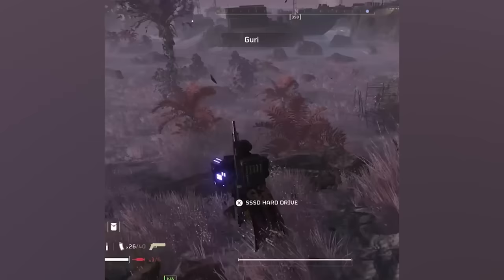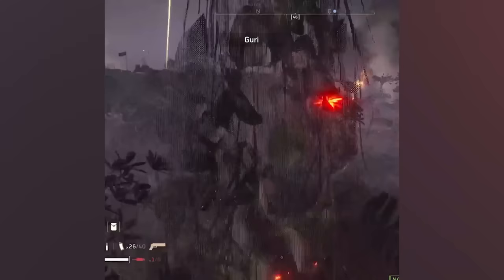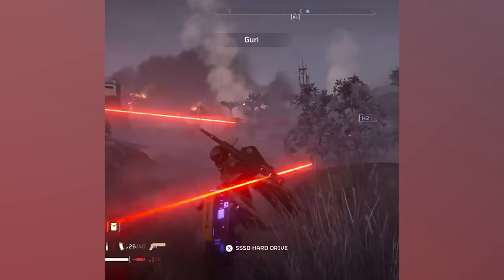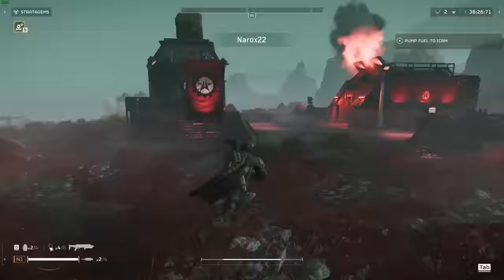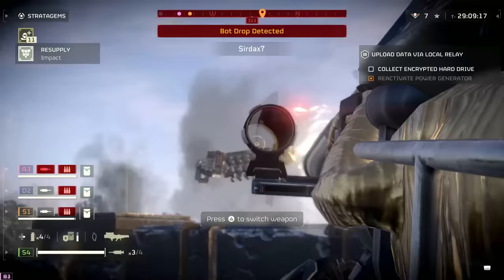PSA: you can juggle two SSDs at the same time. Well, that's one way to take out an outpost.